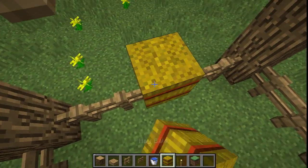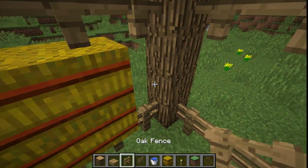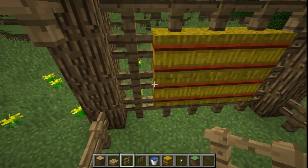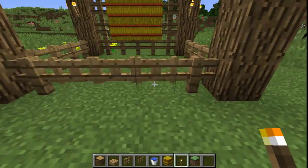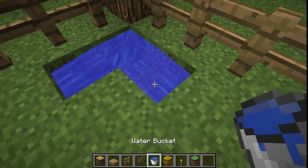Now on the inside, I decided to add some hay and water. Using the three middle spaces in between the fences, I placed six hay bales then surrounded them with fence. Coming back inside from placing torches around the stable, I dug up the corner and added some water.